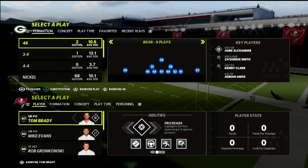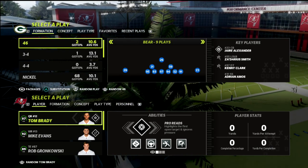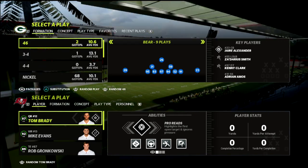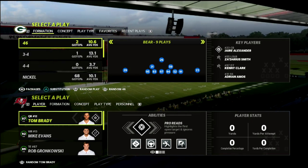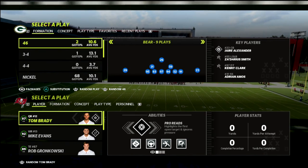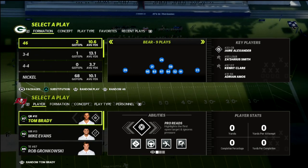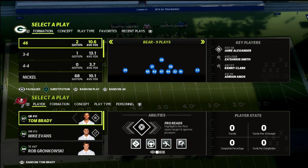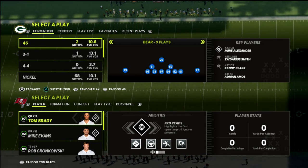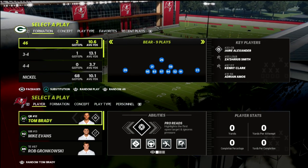In this Madden 22 breakdown, I'm going to be breaking down the best U-Trips defense in Madden. U-Trips is one of those formations you don't see a ton in Madden 22, but when you do, it's one of the most difficult formations to consistently defend. Bunch and Bunch tied in are your top two, then you have the tight slots, and then Trips tied in or U-Trips is that top five offense. So today we're going to be walking you through step-by-step how you can defend the U-Trips formation out of the New England playbook.